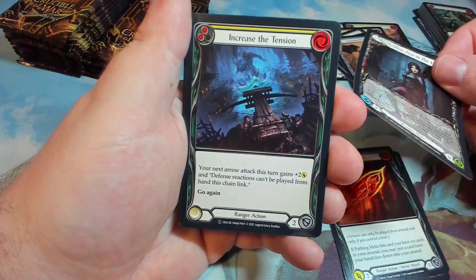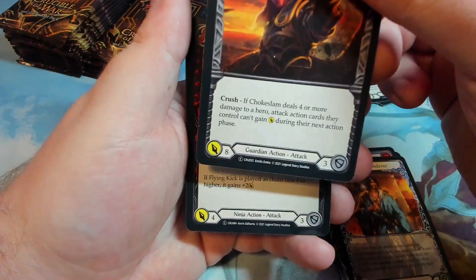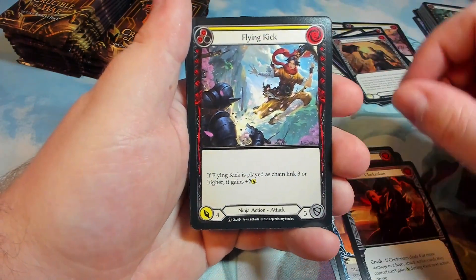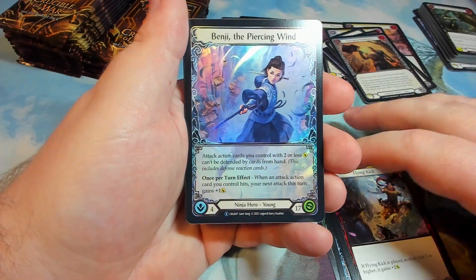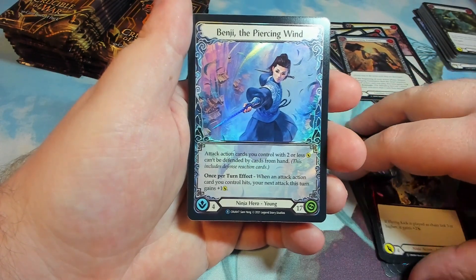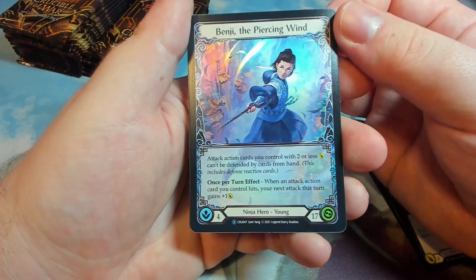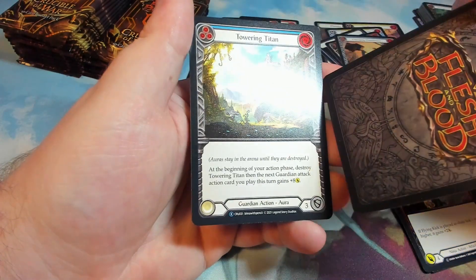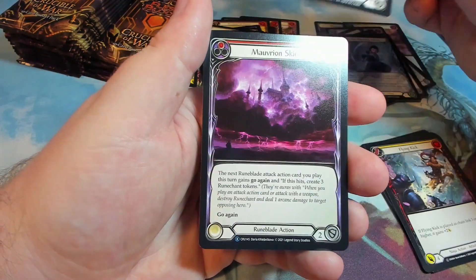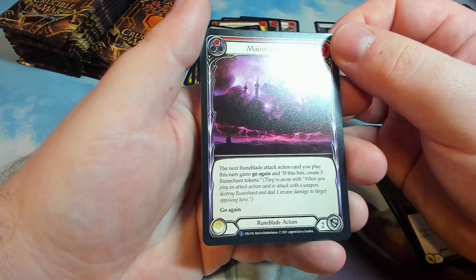We have an Azalea, Katsu, Chokeslam — don't think we've had that yet. Flying Kick. We have a Benji Foil Rare — Benji the Piercing Wind. That is really nice, just single-sided. Towering Titan blue Rare. And Morvirion Skies.